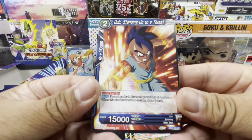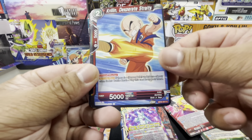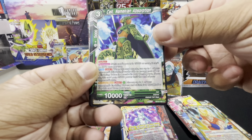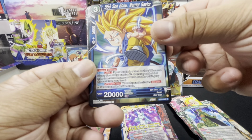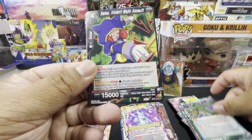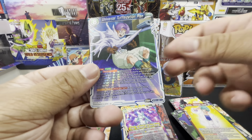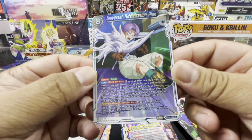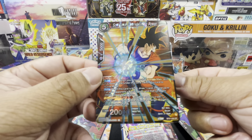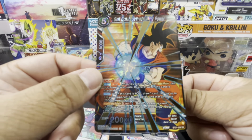Pack three: Oob Standing Up to a Threat, Frieza The Emperor Who Swore Revenge, Krillin Desperate Straits, Super Saiyan Son Goku Waiting to See Cell, Namekian Absorption, Super Saiyan 3 Son Goku Warrior Savior, Pan Brave Defense, Cell Preparing a Plan, Salsa Violent Magic Assault, Bulma Talented Youth — hollow common Universal Toughalization Plan — and a super rare Son Goku Overwhelming Power.